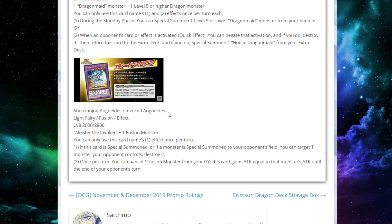I'll read you what it says real quick. It's a Light Fairy, Level 8, 2,000 attack, 2,800 defense. It takes one Alistair the Invoker plus any Fusion monster — kind of generic there, some utility that we'll get to. You can only use the first effect once per turn: if this card is Special Summoned, or if a monster is Special Summoned to your opponent's field, target one monster your opponent controls and destroy it. And then once per turn, you can banish a Fusion monster from your graveyard, and this card gains attack equal to that monster's attack until the end of your opponent's next turn.